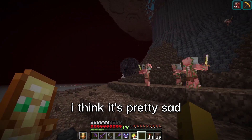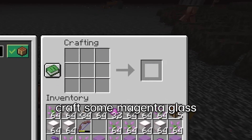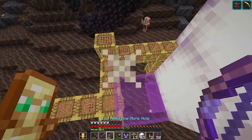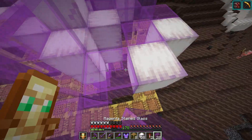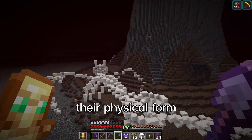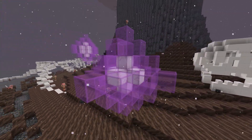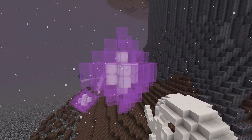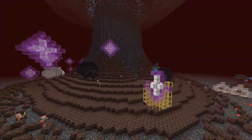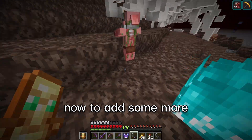For there to just be bones — I think it's pretty sad, I don't like that. So let's get some frog lights from the farm, some magenta dye, craft some magenta glass, place the frog lights like this, and glass around it. There we go — we now have the spirits of the fallen. They may have lost their physical form but their spirits remain. Now we just gotta do that like 10 more times. Eighteen more souls have been added — now to add some more color with fire and vegetation.